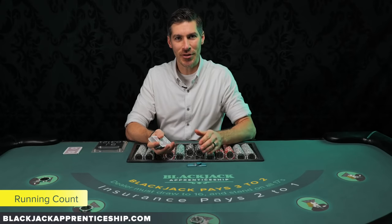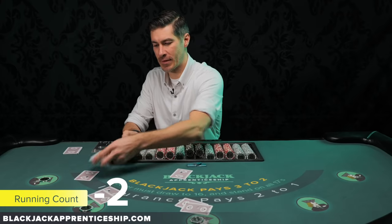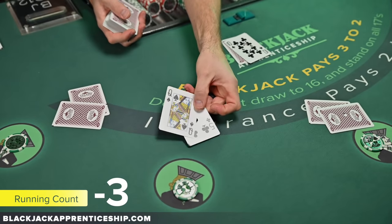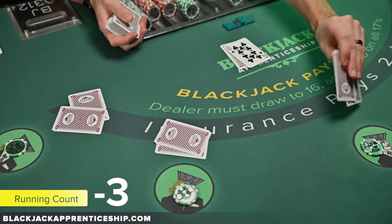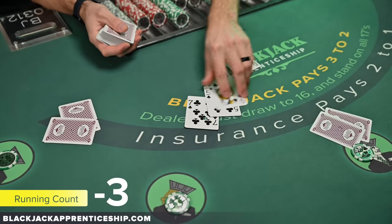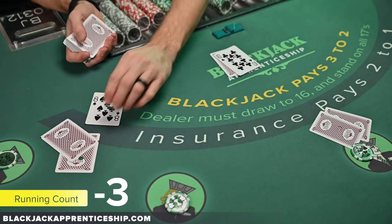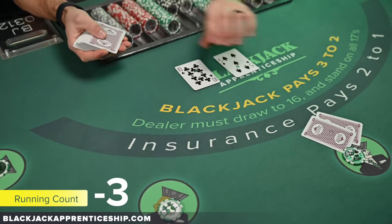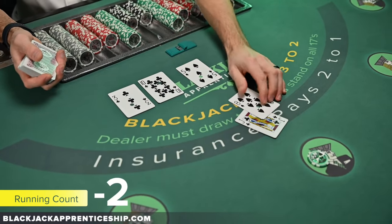So for practice, let's do another round. We had D2 at the end of that first round. We're going to count the dealer's card, so D3. We've got a canceling neutral hand, so we're at D3. This player is going to stay. We're going to take a hit — we bust, still at D3. This other player takes a hit and busts. Now we count their hand — it's canceling, so still D3. Then D2, D1, and D2.